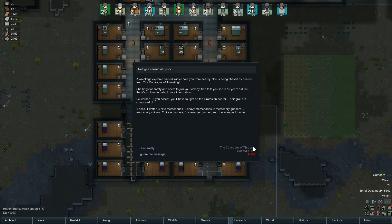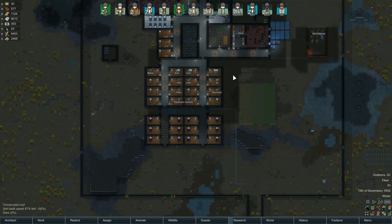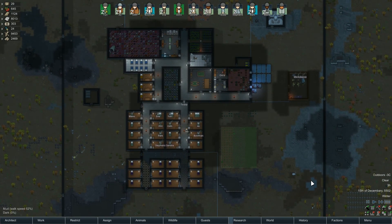Refugee chased at Spork. A wreckage explorer named Winter calls you from nearby - she's being chased by pirates. She tells you she's 16 years old. There's a lot of people - 16 people chasing after a 16-year-old. Sorry Winter, you're 16, you're not gonna have a lot of skills. If you were a little bit older, maybe then I would be tempted.